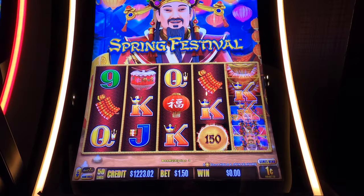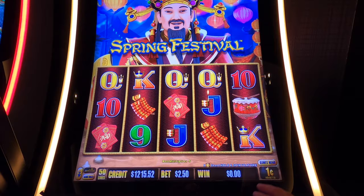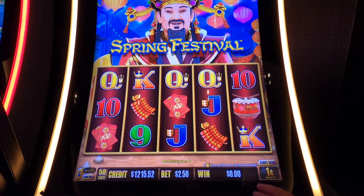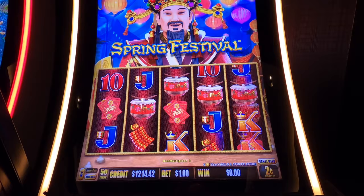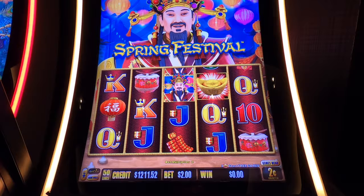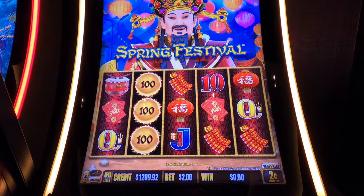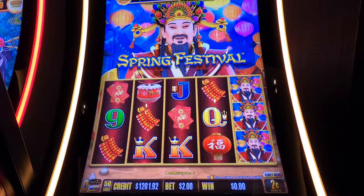It seems like $1.50 is giving the most action so far. Let's go up to $2.50. I'm looking for where there's the most activity — what denomination and what bet size is going to give me that. I'm going to start real low and keep stepping up until I see a lot of positive activity or snag a decent bonus round. Now we're on two cents doing a two dollar bet. So far this is looking like it's going to be a high bet machine.